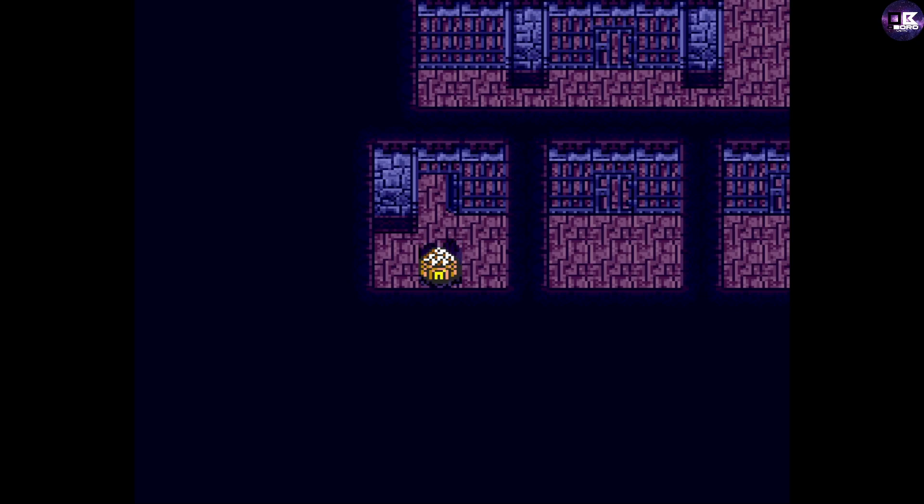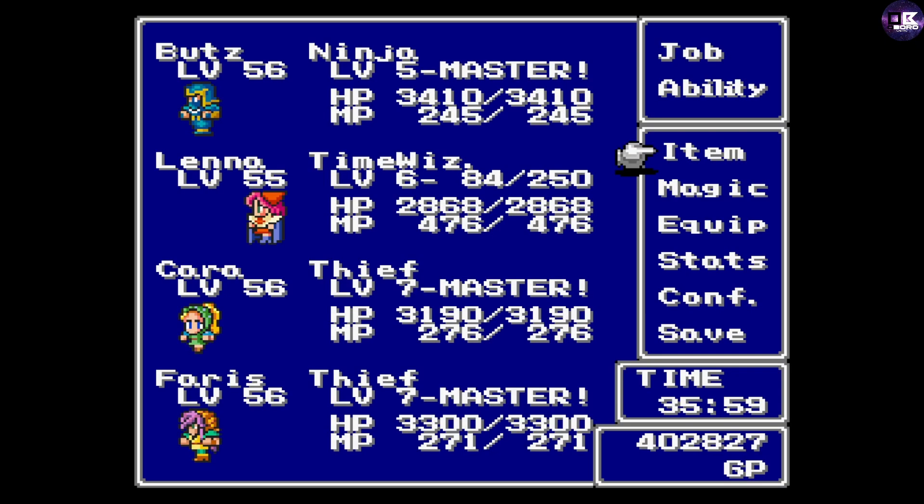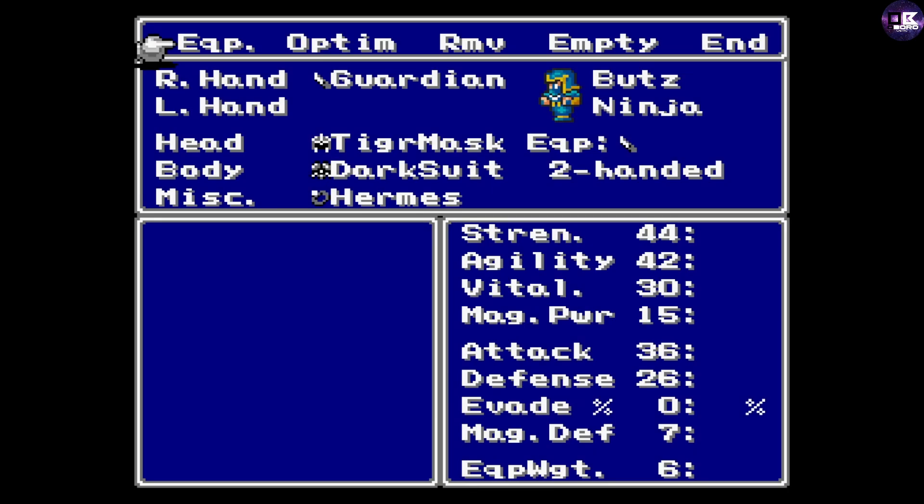You need one ninja and you need to equip them with two of the same item. It can only be two — you can't have three or four or whatever. I'm using a guardian because at this point I only have two guardians. You equip the guardian on the right hand and then keep the left empty.